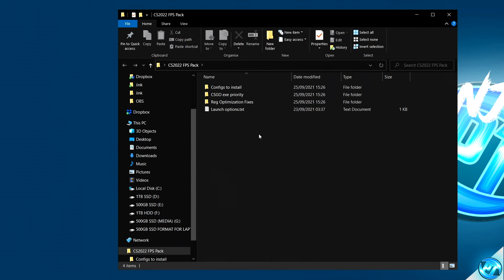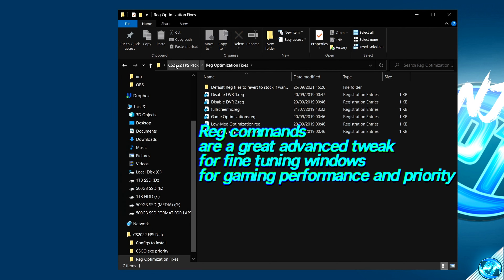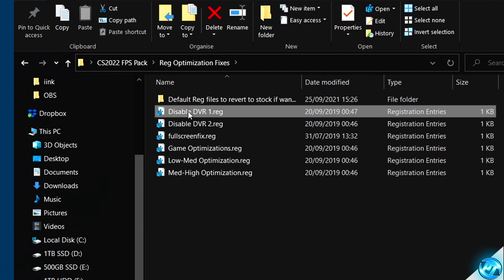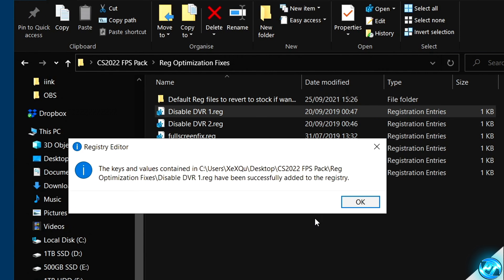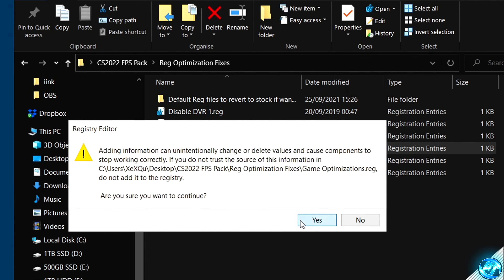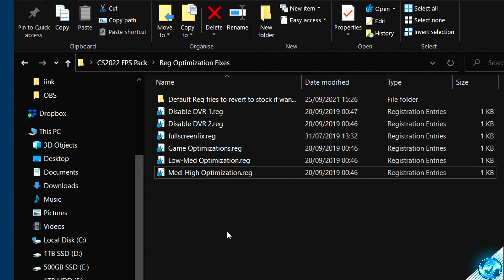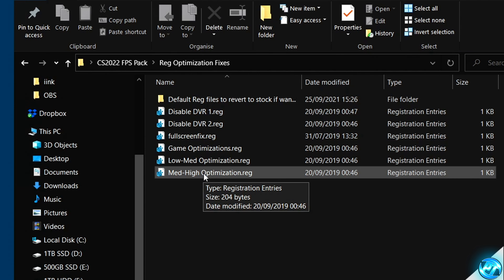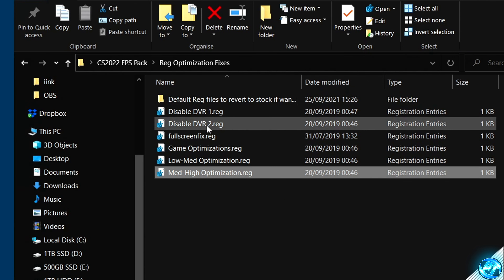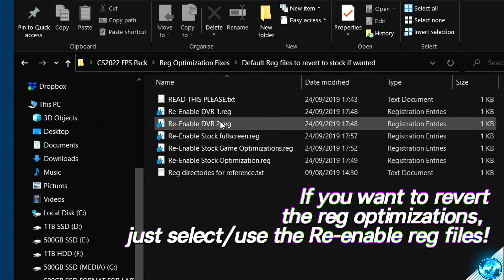We can then apply our registry optimization fixes, which are incredibly useful for getting extra performance out of your games. Navigate inside the reg optimization fixes folder inside the FPS increase pack. Start with disable DVR1 — simply click on the registry file, select yes, and okay. Continue doing this for all registry files until you get to the last two: a low-to-medium-end optimization and a medium-to-high-end optimization. Select the one which best represents your system. To revert, go inside the default reg files to revert to stock option and select each registry.